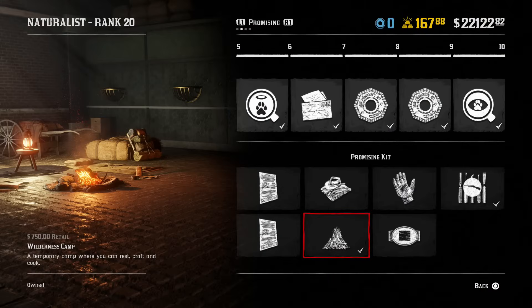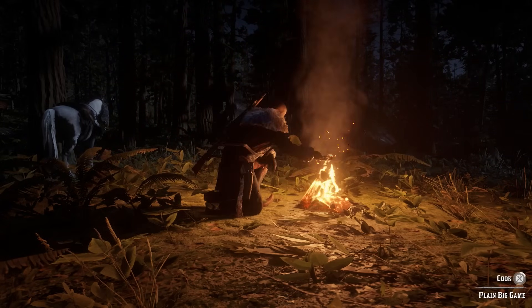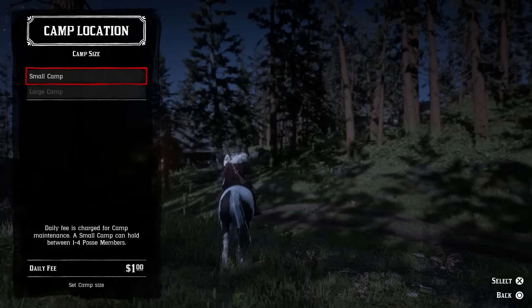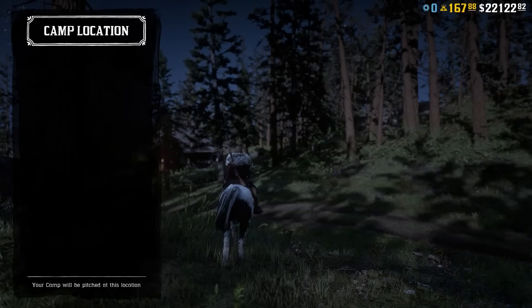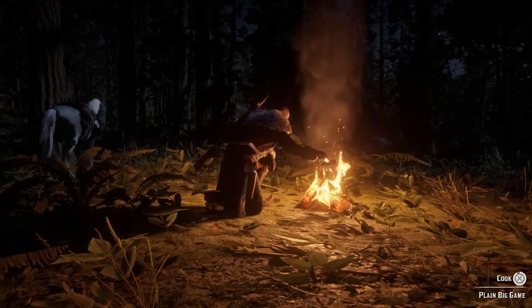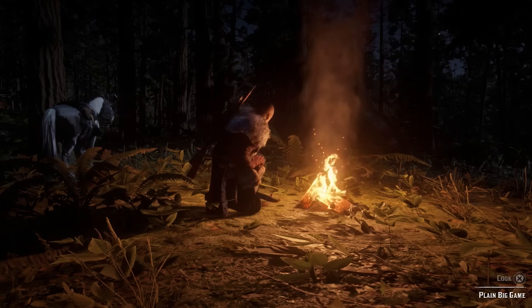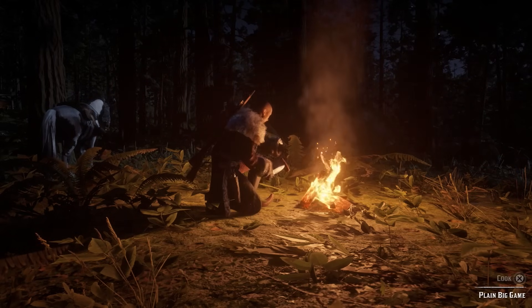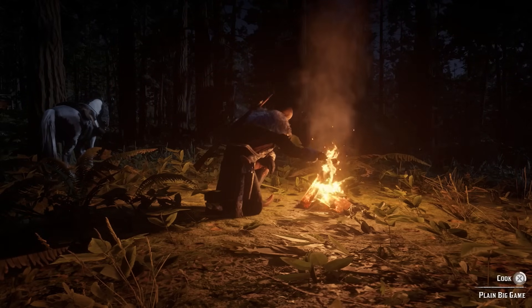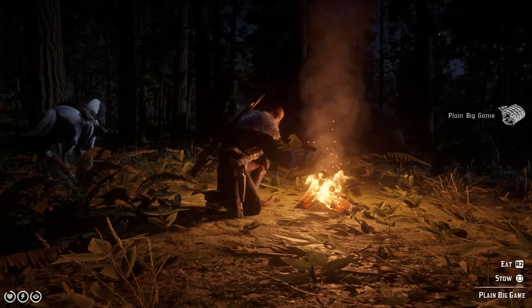The next item is the Wilderness Camp, which costs $750. This one is more for efficiency — it makes life so much easier just calling your Wilderness Camp in, instead of calling your Main Camp, which also costs money and requires travel. The Wilderness Camp also gives you one daily challenge under the Naturalist role: Cook or Craft 7 items at your Wilderness Camp. This is another one I get every couple of days, so it helps with efficiency and you'll also get some gold back.